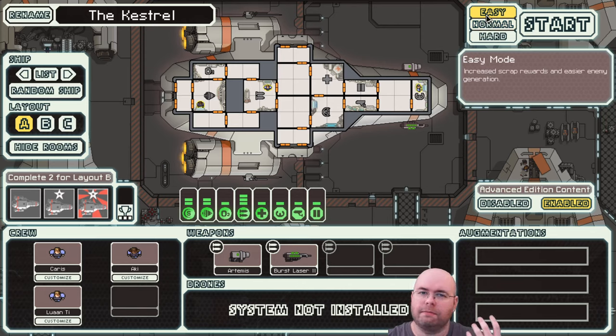On normal mode, enemies will be more difficult. The rule of thumb is basically an enemy is generated one sector earlier than normal, so things on easy in sector 2 would end up being enemies for sector 1. That might be part of the reason why enemies were so easy before.